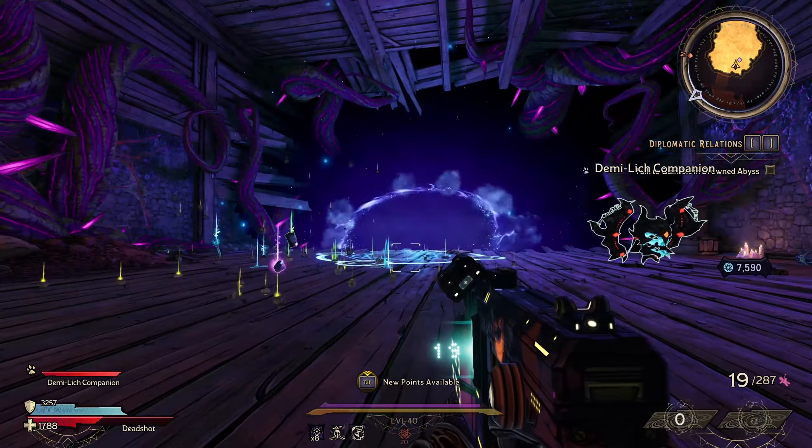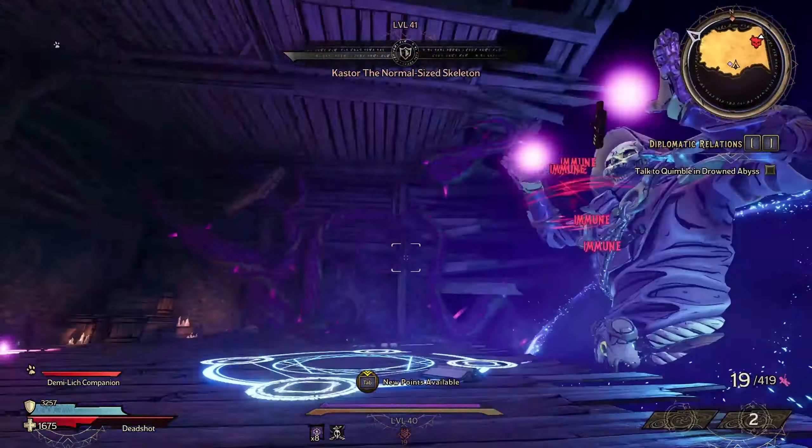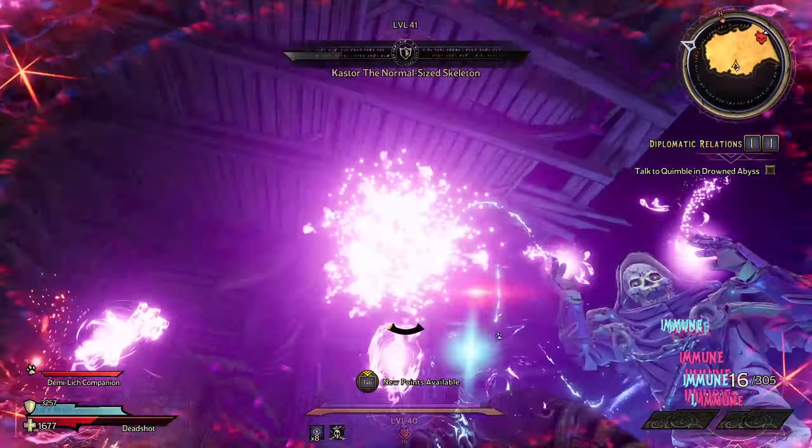The fight is fairly straightforward. You do enough damage to him, he goes into immunity phase and spawns pink balls. Once you shoot the balls, he loses immunity — and repeat. Once you figure out his pattern, you'll be able to kill him fast and effectively.